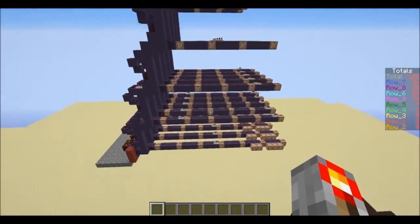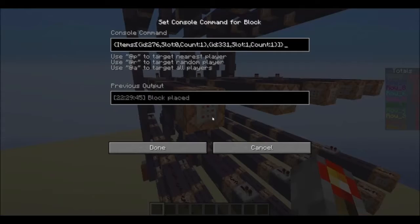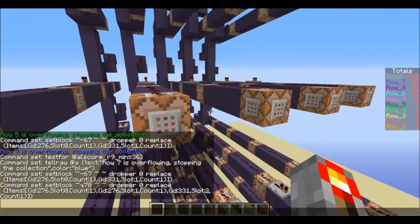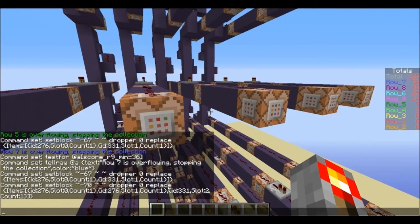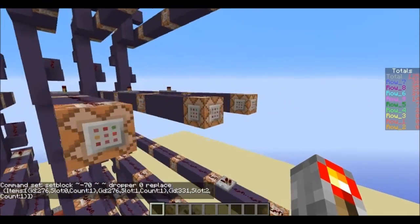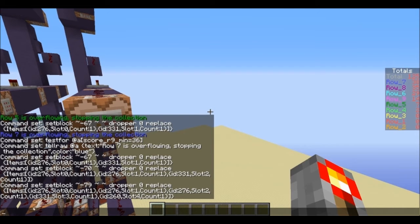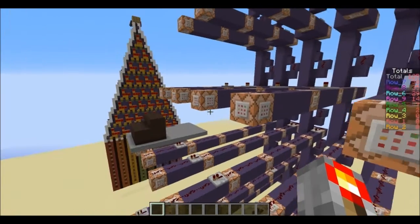These are all relative. You can see 'set block dropper, replace' — can't do 'keep' because then it won't do anything. Items: you've got a sword in slot 0 with a count of 1, and redstone in slot 1 with a count of 1. For the other ratios: sword 1, sword 2, sword 3, redstone 4, apple 4, sword 0, 1, 2, redstone 3, apple 4. Just chose apple — why not?